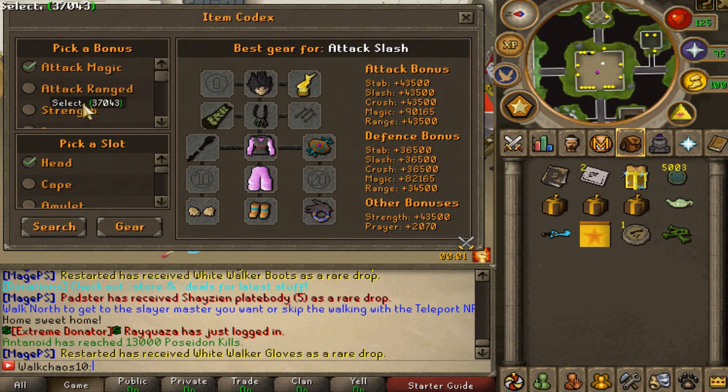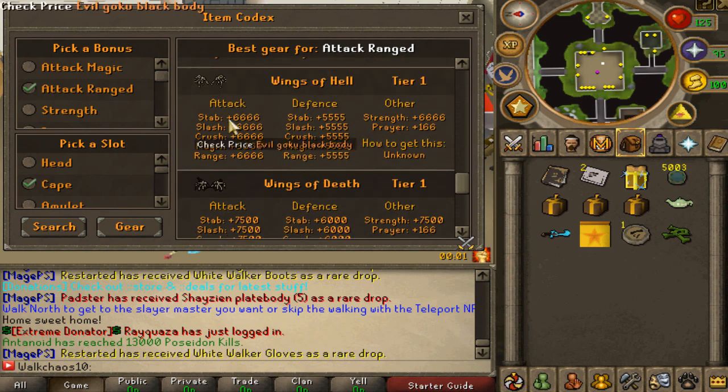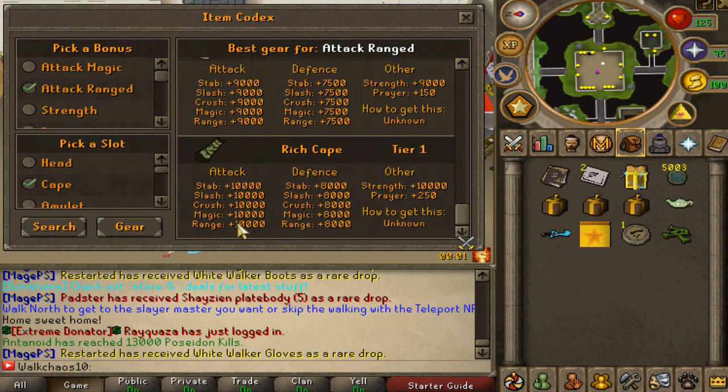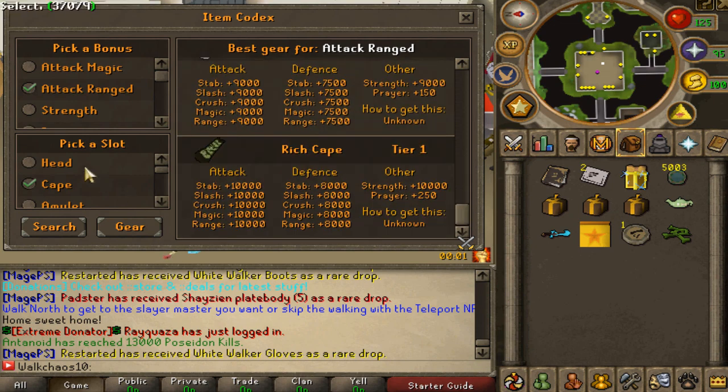If you type 'column gear,' this interface will open. You'll be able to compare all the different stats for every gear slot. For example, go for cape and then select the range category — you'll be able to check out everything from best in slot down to the worst. There are many different options and you can always see the stats you'll be obtaining. For example, the rich cape tier one has 10,000 stats — very OP. You can do that for every single slot.